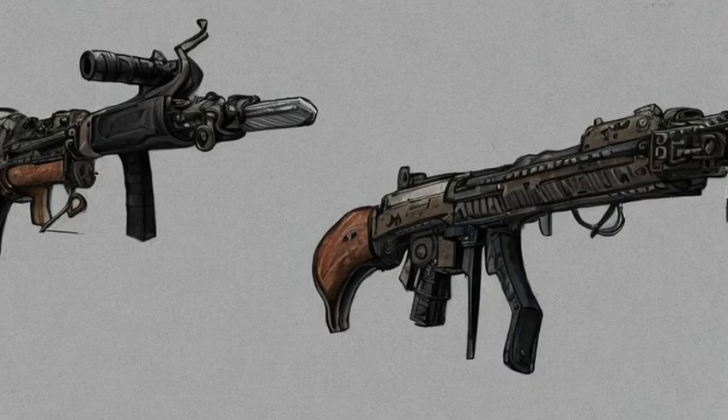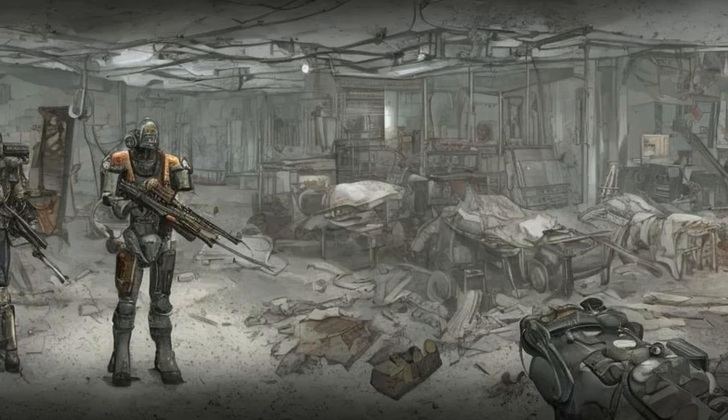One is guaranteed to spawn at the ambushed caravan outside of Covenant, on the road to the Medford Memorial Hospital. One will also spawn at any level on top of the roof of the Greater Mass Blood Clinic, next to the body of a dead survivor.